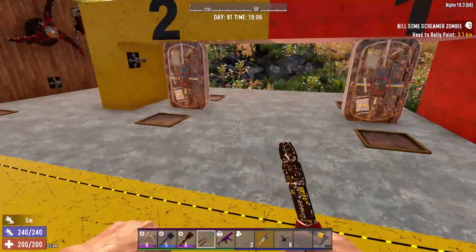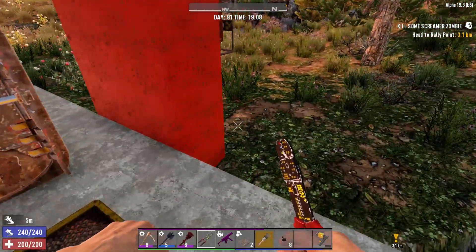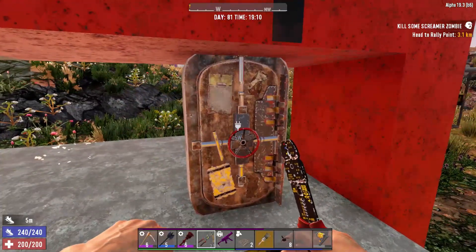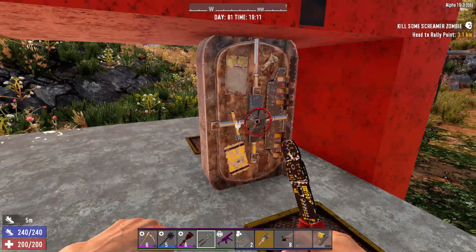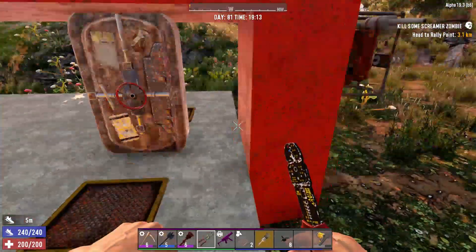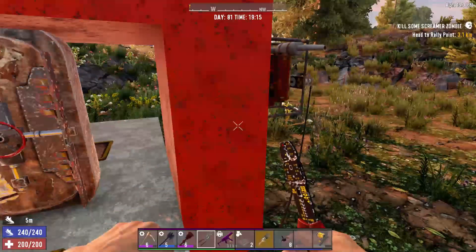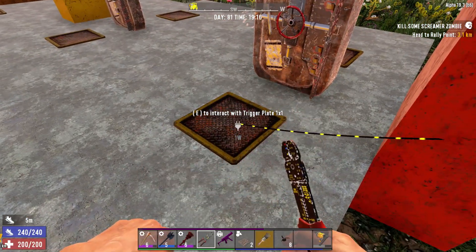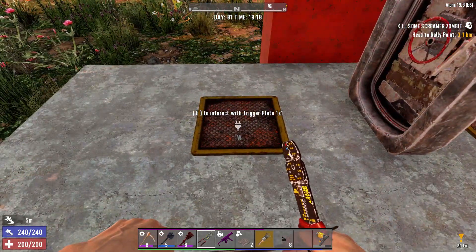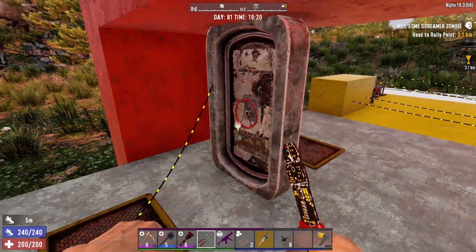Next we'll talk about powered doors, trigger plates, and how these work. If you want a powered door that opens when you walk by, you need something to trigger it — a motion sensor or a trigger plate. We'll wire it from the generator bank straight to one trigger plate, then from that trigger plate to the next, and then straight to the door.